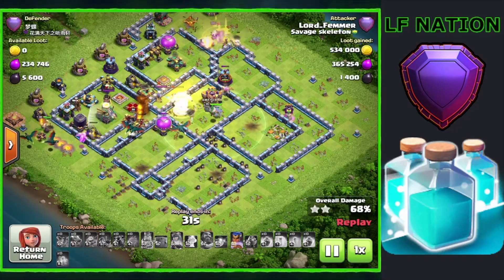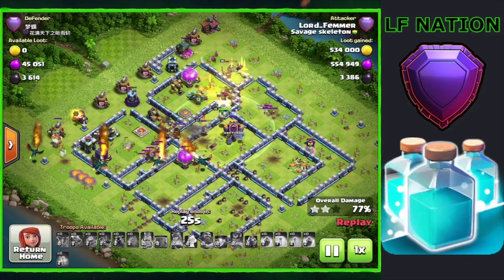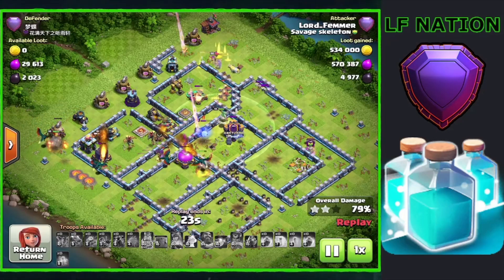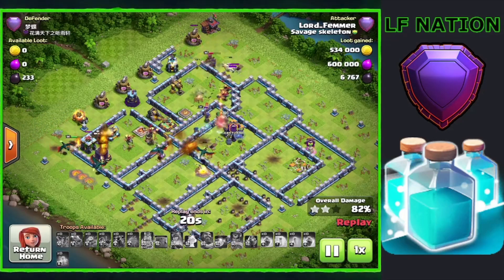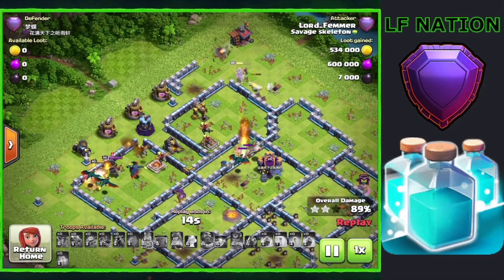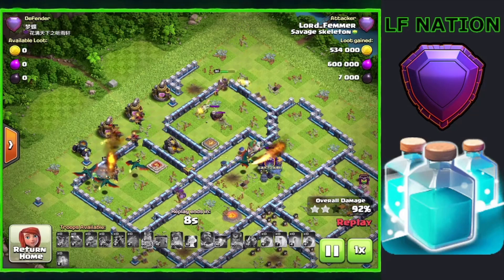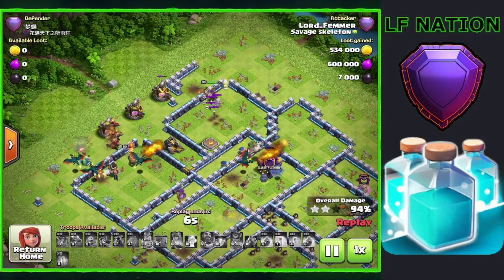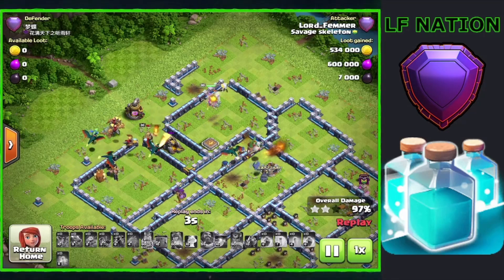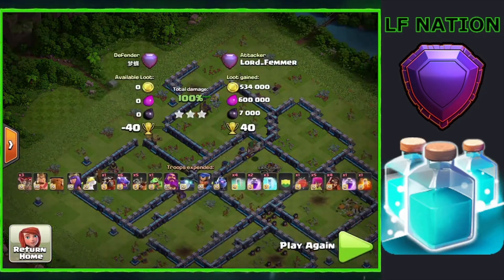I had so many dragons and dragon riders left later on in the attack, mainly because we got to use that early warden ability, and that really helps keep these troops alive. And then we also get rages and freezes for them as well, unlike clone Hydra.